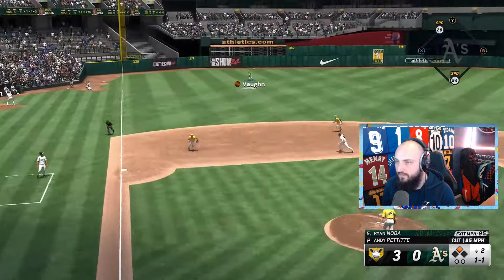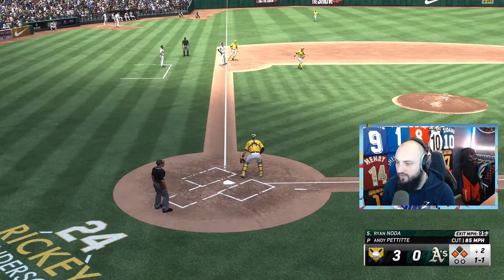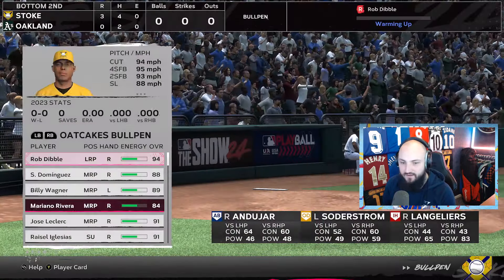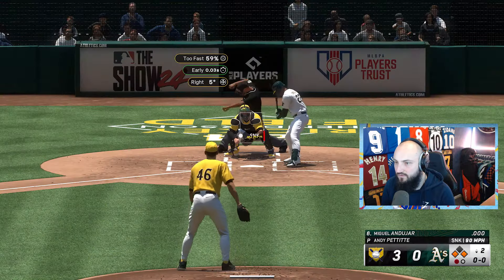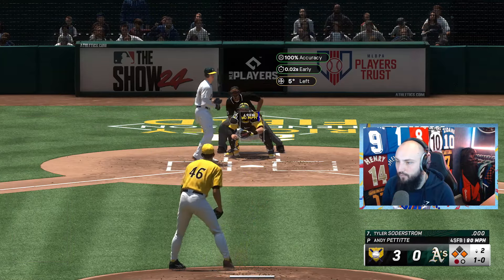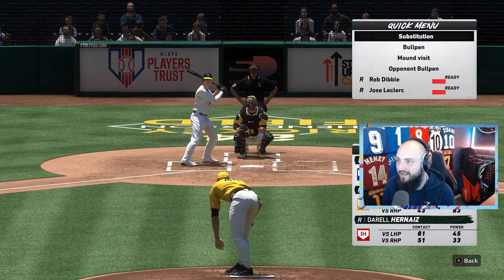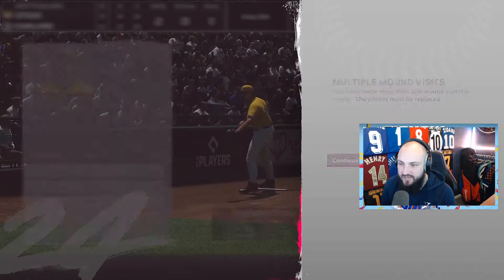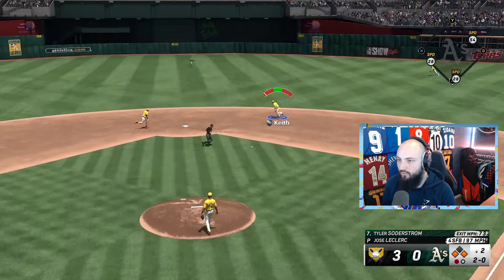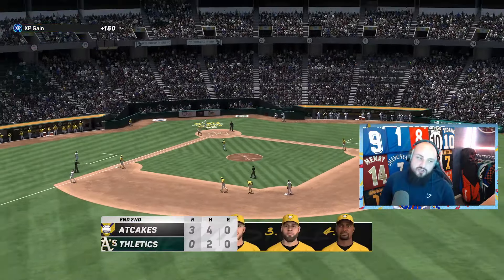Cutter, swinging. Oh no — I might have to warm up a pitcher, this isn't going the way I wanted. I thought it was going to be smooth sailing. Pitcher has no energy left so I do a mound visit and bring in the closer. That'll do — double play! Sometimes you just need that change of pitcher. The double play ends the inning.